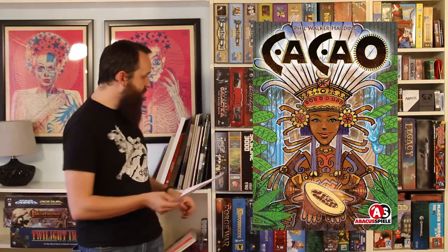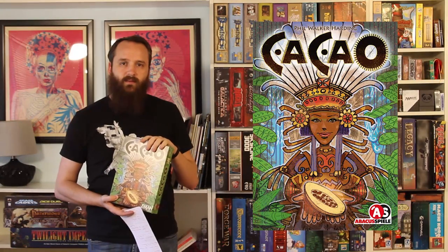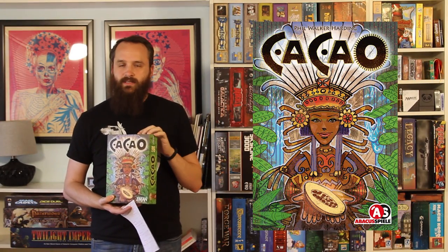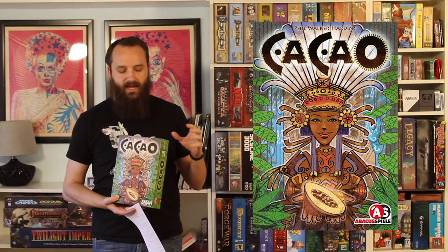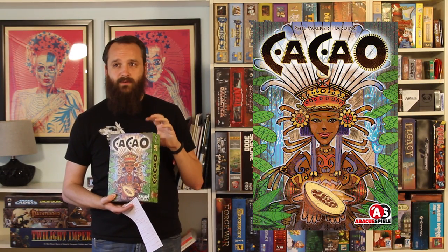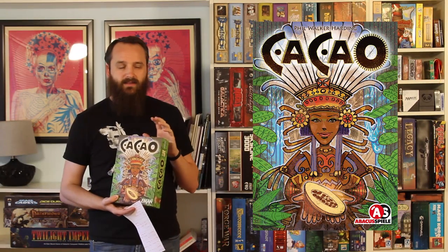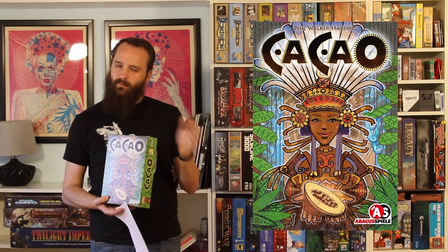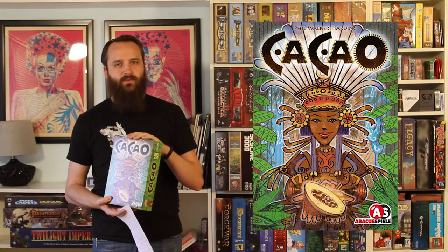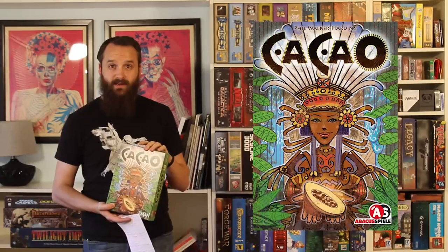Next up, Kakao. I actually have a copy of Kakao and I have gotten it to the table a couple times — I absolutely love it. Phil Walker-Harding, the designer, also designed Sushi Go and Archaeology, and I absolutely love his design style where he does very simple games that are very easy to grasp but they're still a ton of fun. This is a tile placement game that is both familiar yet plays unlike any tile placement game I've played before, so definitely a game that I'm a big fan of.